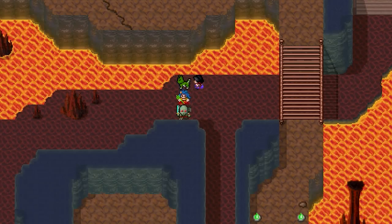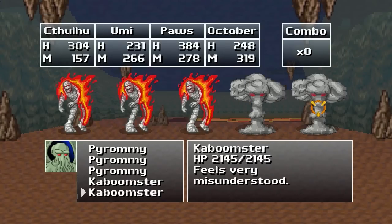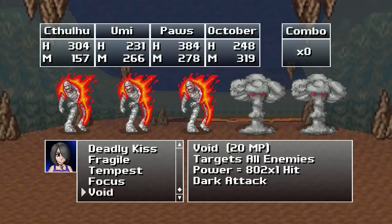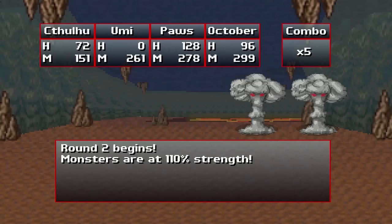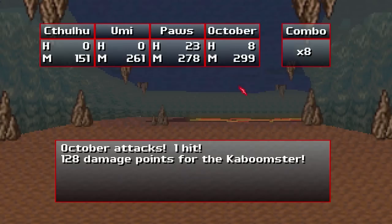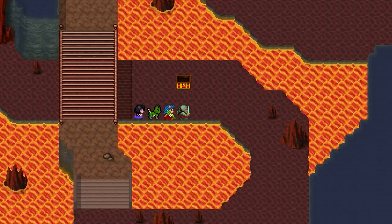Not a big deal. Okay, more of you guys. Kaboom Star uses Kaboom. And again. Okay, that hurt a lot. Let's try to kill these things a little bit faster, please. Wow, I'm about to die. Yay, we win. Barely. Okay, still going in a circle.